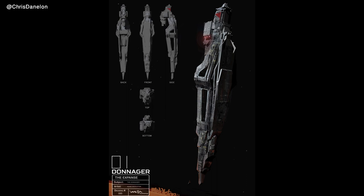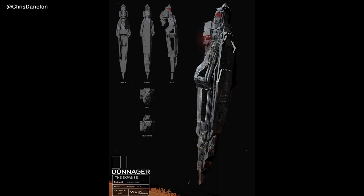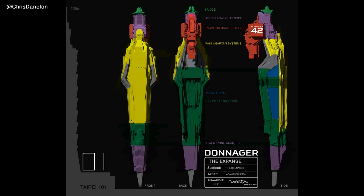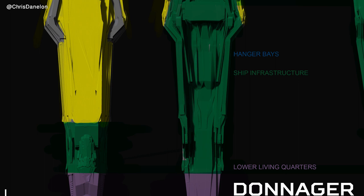This ship is pretty awesome, but not necessarily for The Expanse. I want to reiterate that we are very early in production and all these concepts are a launching point — they are not set in stone. Moving on, we have the same ship design but with colored areas blocked off for the bridge, upper level living quarters, engine infrastructure, main weapon system, hangar, base ship infrastructure, and lower living quarters.